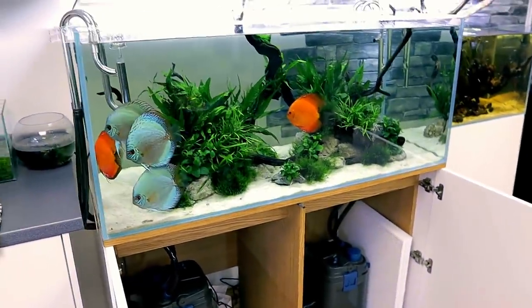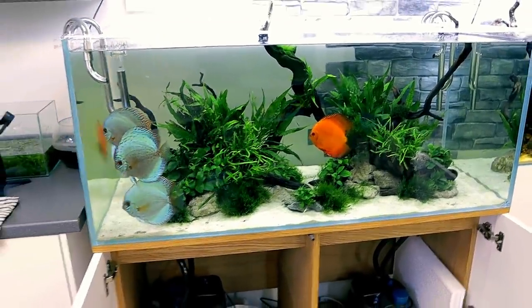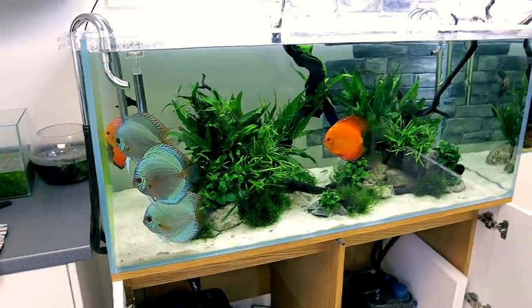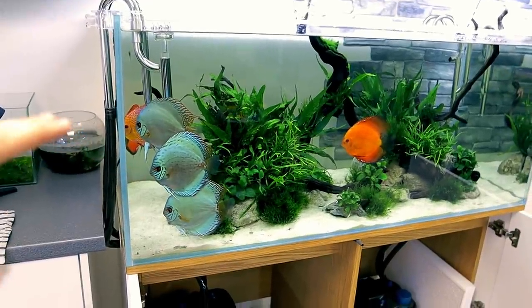When you look at a setup like this you can sit there and think 'that's not for me because it looks like a load of work' - but there isn't a load of work. A 30% water change once a week is what I do. If you're breeding discus or trying to grow them out you obviously want to be doing a lot more bigger water changes than that.